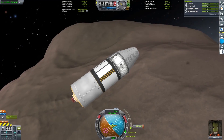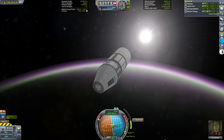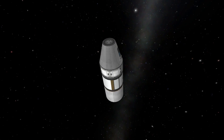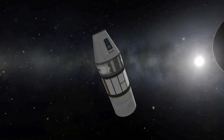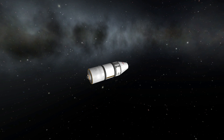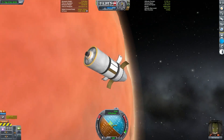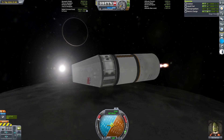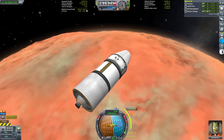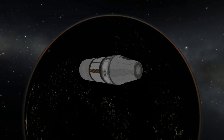Once I reorbited around Gilly I was down to 1,335 meters per second. This isn't enough to go anywhere really useful, so I used this remaining delta-v to head over to the Duna system. After injecting back into an elliptical orbit of Eve, I ejected from the Eve system and snagged a gravity assist off of Kerbin that put me onto an intersection with Duna. Once at Duna I used its atmosphere combined with low orbital velocity to aerobrake into a captured orbit. I also headed over to Ike and got into a low Ike orbit for more research, but didn't have enough delta-v to land, so I ejected back into a close pass of Duna and then onto a transfer orbit back to Kerbin.